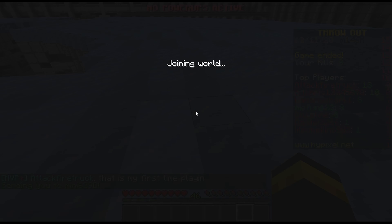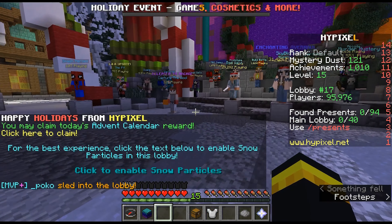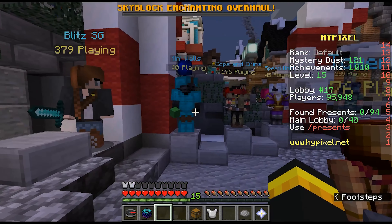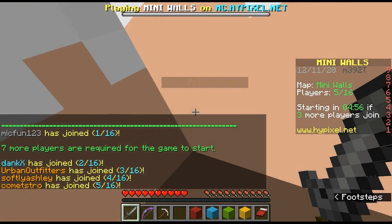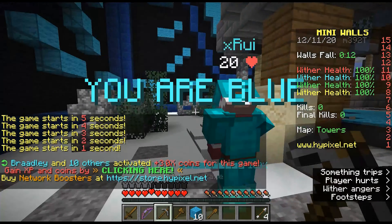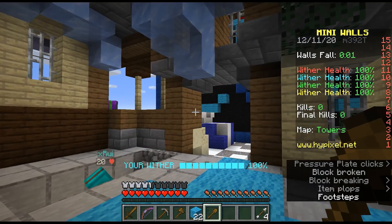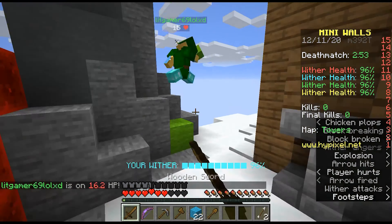Why don't we do another arcade game — we're on the arcade lobby anyway. Skyblock is something I want to do as a whole video. I haven't done Mini Walls, I don't think. Let's do a game of this — and whatever this is will also be our last game. We are in. Some people somehow have enchanted swords in the lobby. So it's Mini Walls — everything's smaller. You protect the Wither this time.